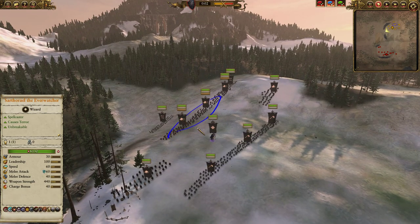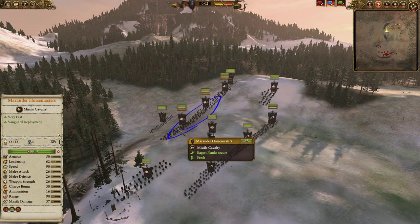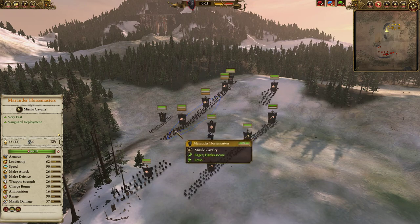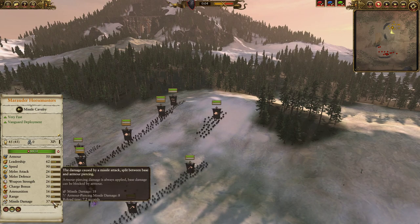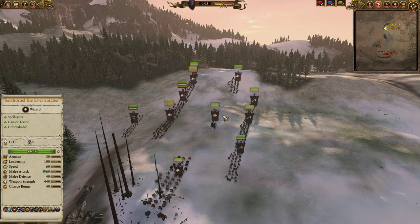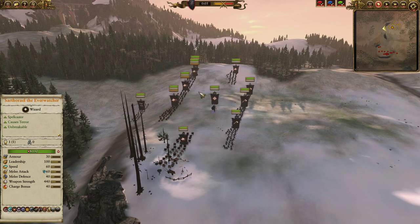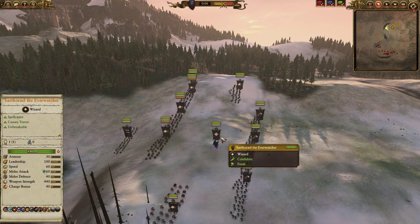On the flanks — or in the back, I guess — we do have three units of Marauder Horsemasters. These guys are basically conventional light cav. They've got good mobility, 50 armor, respectable melee stats, and of course the benefit of Javelins. They've got lots of ranged damage potential — they do 18 and 8 range damage. Their AP isn't bad to begin with, and with Sartoriel's debuffs they can be even more impactful. They'll wreck basically all the unarmored stuff Skaven put on the field, and even Doomwheels and Plague Furnaces will go down if you hit them with Sartoriel's debuffs.